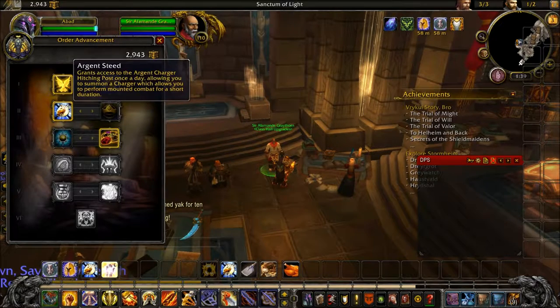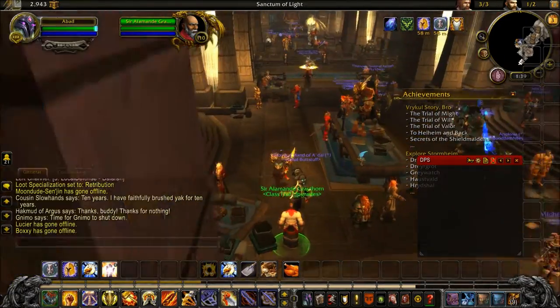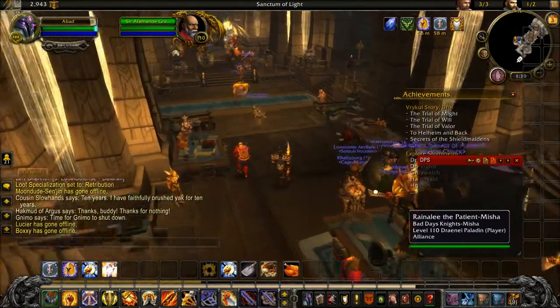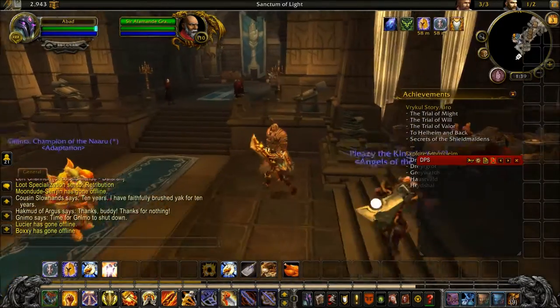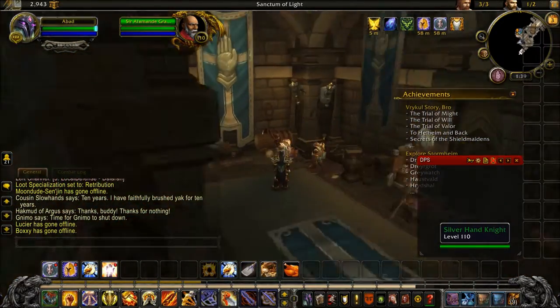Over here is your class heart upgrade to upgrade your stuff - it costs resources. You also have a special item called Urgent Steed, which grants access to the Urgent Charger hitching post once a day, allowing you to summon a charger for mounted combat. To get that, you go over here and it spawns here and goes into your bags.